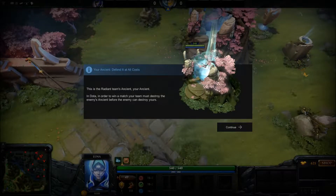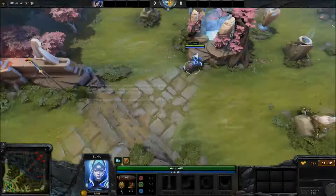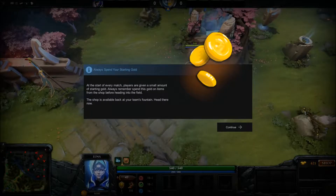You're ancient — defend at all costs. This is the Radiant Team's ancient. In Dota, in order to win your match, you must destroy the enemy's ancient before the enemy can destroy yours.